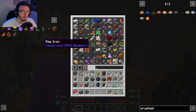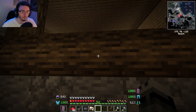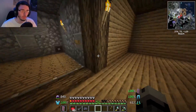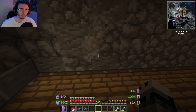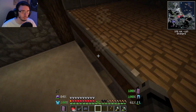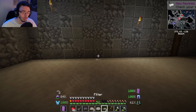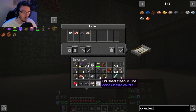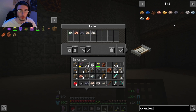Yeah, that one doesn't work, so we're going to go back up and grab normal iron ore. We'll put that ore in the chest, it'll go down, and we'll meet it down there. There it is — now we have the crushed iron ore. With all of these you're going to take your filter and shift-left-click on all of them, and it copies them up to the filter without spending or wasting them.